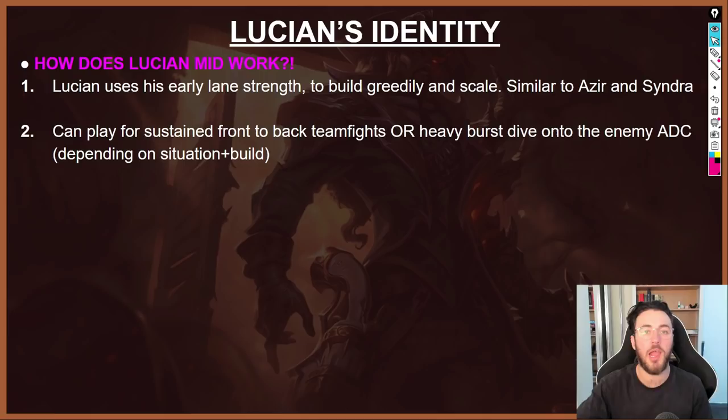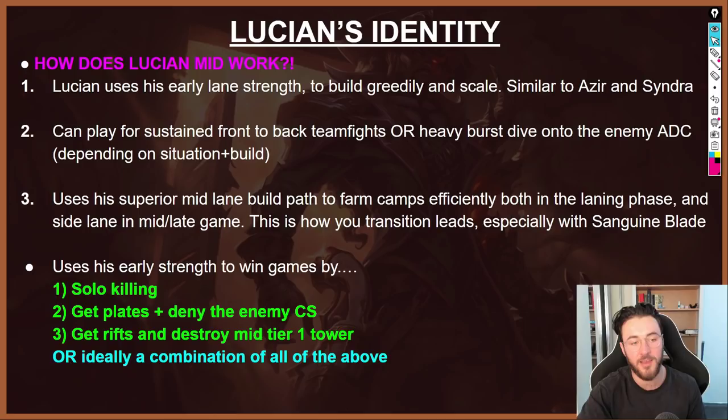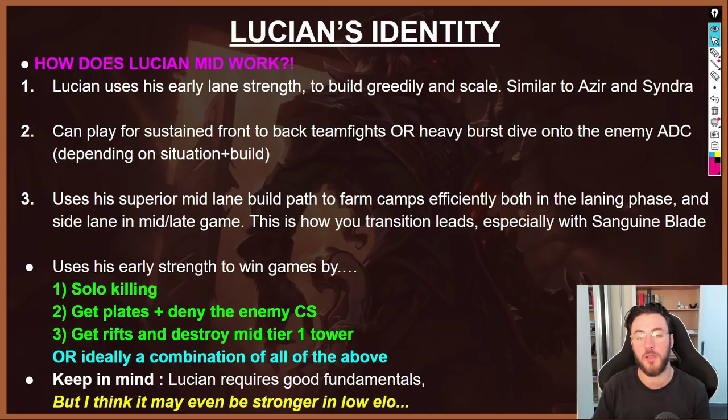Lucian is also very flexible in how he can approach teamfights — he can play the slow sustained front-to-back teamfight, or the heavy burst dive style onto the enemy AD carry, depending on the build or teammates. Additionally, Lucian should use his superior build path to farm camps efficiently both in the laning phase and in the side lane in the mid-to-late game — this is how you transition early leads, especially with the Sanguine Blade build path. Use your early strength to win games by solo killing your opponent, getting plates and denying enemy CS, or getting Rift Heralds and destroying the mid tier-one tower.